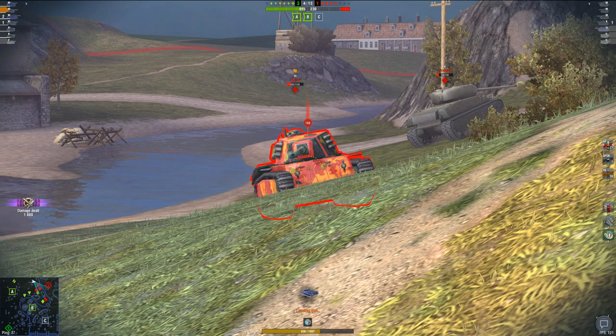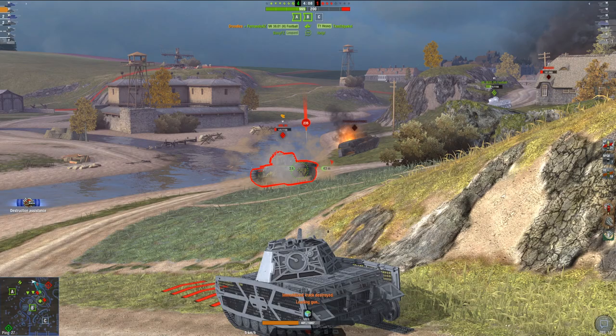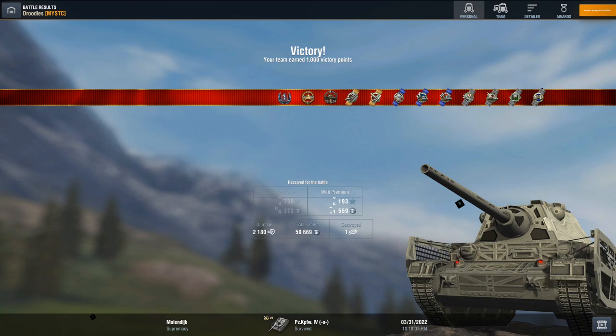Let's get some more shells into this ARL — two shots already. Put on my adrenaline; we should be able to get another shell right on the turret cheek. Nice — say goodbye to the ARL. That was an incredibly easy win. We weren't able to get that last shell out just because the battle ended due to supremacy points, but we were able to deal 2,180 damage and come out with an incredibly easy victory.